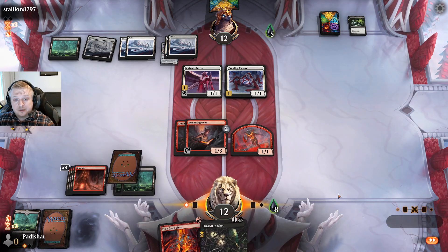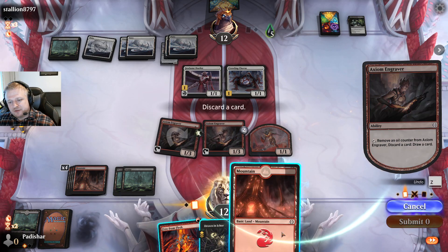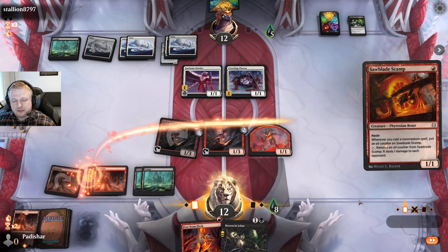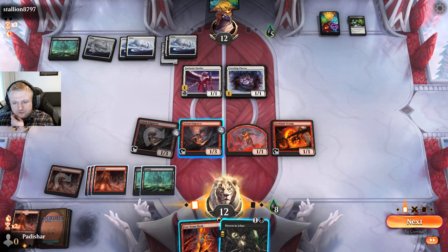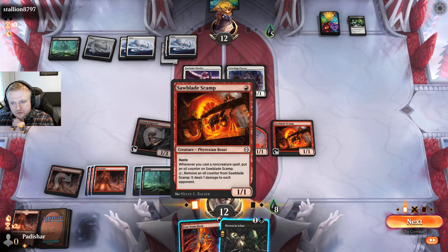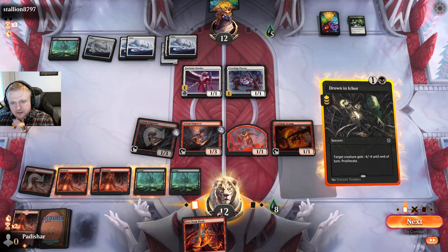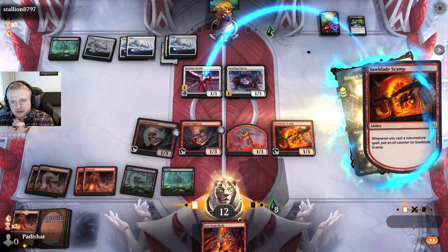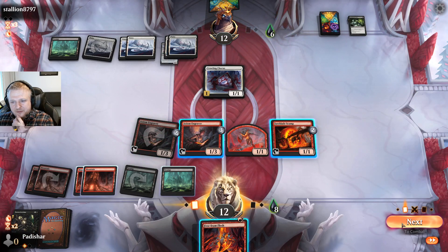I have to afford to do this — hope to draw a non-land. The Scamp is fine but at least it can block. This might be a spot where I do want to use Drowning Icor here because that allows me to start dealing damage with the Scamp. I could even attack with this 1/1 in that case and proliferate more stuff on everything. Let's do this — I think it's time to go for it. They go to six poison. I don't think I'm going to win with poison though. I won't attack with the second Engraver — I want two blockers so they need at least two removal to connect for poison.